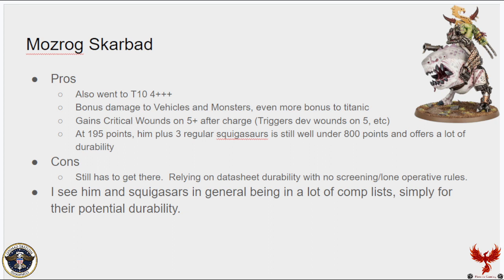Mozrog Skragbad — the big white squig — also went from T7 to T10 and has a 4-up feel no pain, similar to the Beast Boss on Squigasaur. He has bonus damage to vehicles and monsters, and even more to Titanic. He does critical wounds on a 5 if he charges, which means Devastating Wounds triggers on a 5. At 195 points, if you grab him and three regular Squigasaurs it's still well under 800 points — four models with a lot of durability and solid damage output. This is a solid unit that could get spammed and be tough to deal with because of the perceived resilience of a 4-up feel no pain.